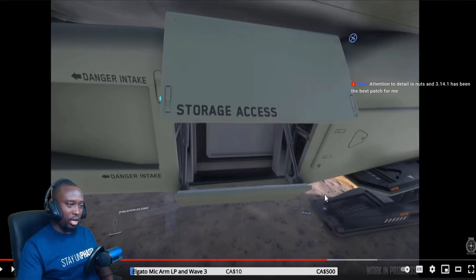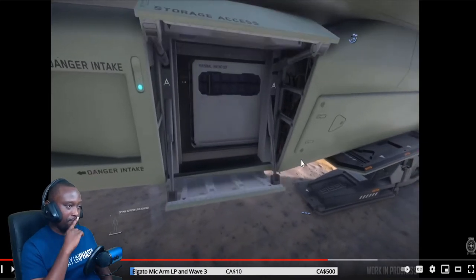They've got storage access on the Gladius now! What can you store in here — like if you find something, you can just drop it in? I wonder if it's going to be physicalized or a container. Maybe this ties into the new loot system coming in with the physical inventory — a container where you can store a limited amount of items. That is cool.